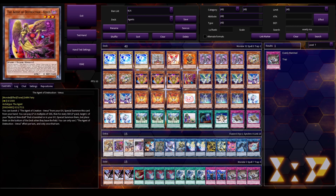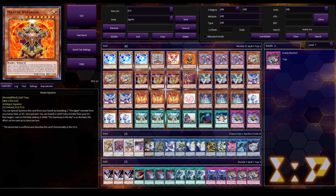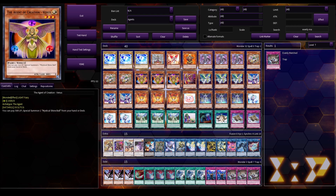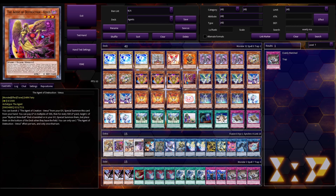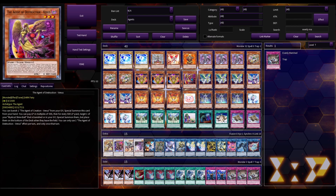Next up is one copy of the Agent of Destruction Venus. This card is not very good — it would be good if it allowed you to use both its effects in the same turn, but sadly it is once per turn, so it's not as strong. But it's still useful 100%. If you've gone through the full cycle of Mystical Shine Balls and they're all in your graveyard or banished, you use the Agent of Destruction Venus to bring them all back to your field, and when they leave they go back to the bottom so you can summon them again. It's an extender too — for example, if you normal summon Earth and go into Almirage, you can use this Venus to banish Earth from the grave, summon it, and go into your Link 2.